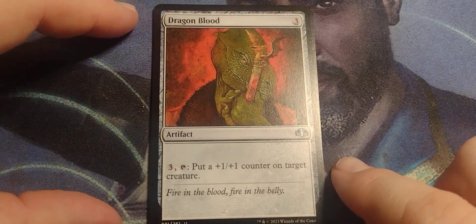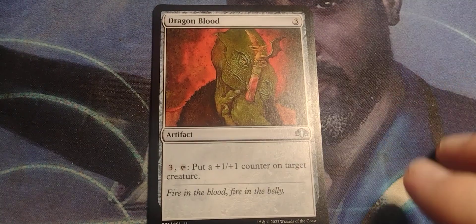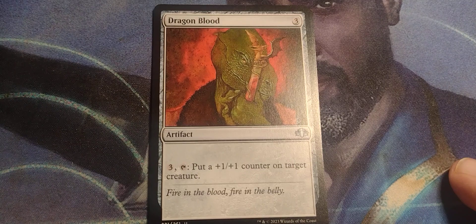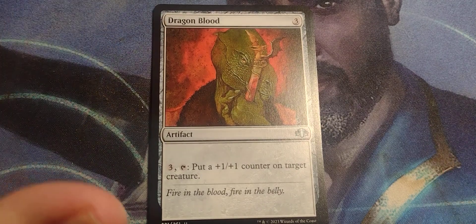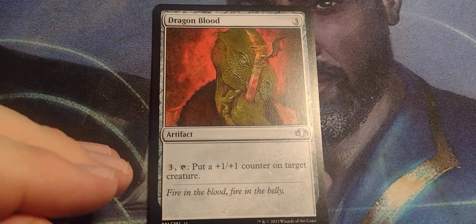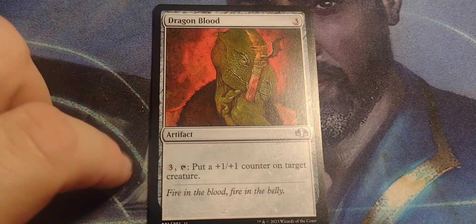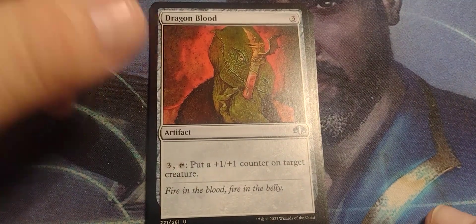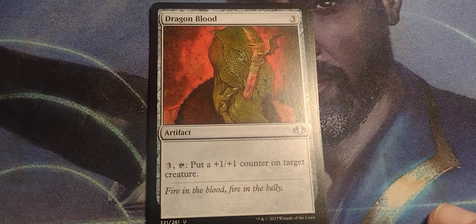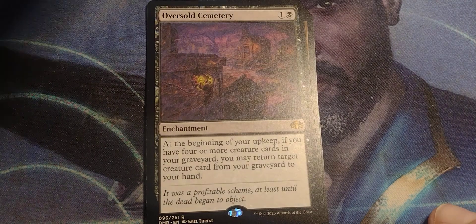Dragon's Blood. This was definitely Urza's. Three-drop artifact. Pay three, tap, put a plus one plus one counter on a target creature. Nowadays, when you have artifacts and creatures and enchantments that can lessen the activation cost of artifacts, this can actually appear pretty nasty in a good deck. You can reduce it to basically free — these make minus two, this guy makes minus two, so this is free and someone gets a plus one plus one.